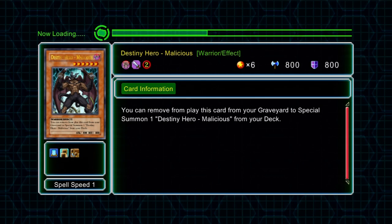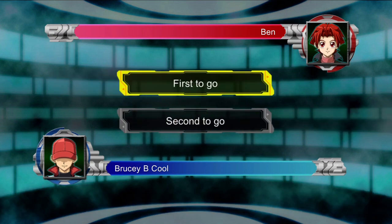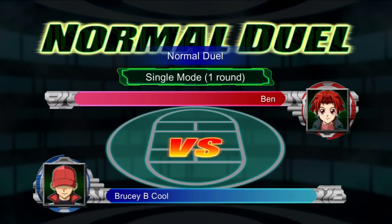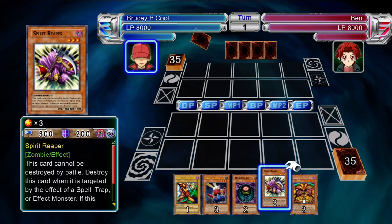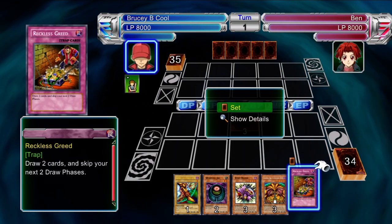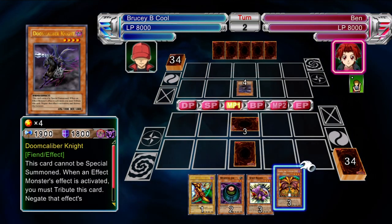He has a bit of an odd deck which hopefully I can explain properly. Hopefully you won't have too much trouble with him, so let's develop a strategy. He's basically got a negation deck while concentrating on attacking as well. It's the kind of meta deck in Yu-Gi-Oh, basically meaning it's quite popular. It concentrates on negation, stopping special summoning, and just trying to attack you without any counters.